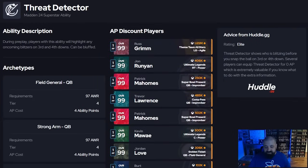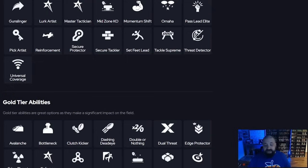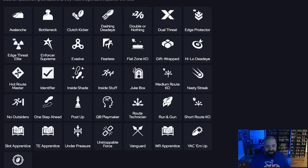Threat detector lets you see who's blitzing on third and fourth down. If I can see someone sending blitzes on the edges, I know how to set up protection — slide, ID the mic, double team. If I see a heavy blitz on one side, I'll actually throw toward that side because there'll be fewer guys in coverage. On the most critical downs in the game, that information is invaluable. Some people find it distracting like omaha, so use your judgment.